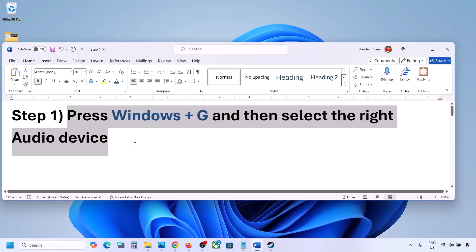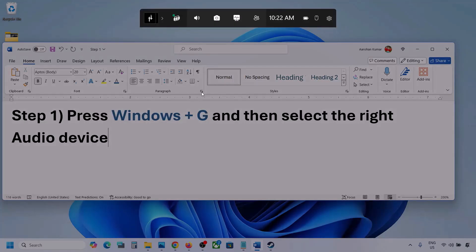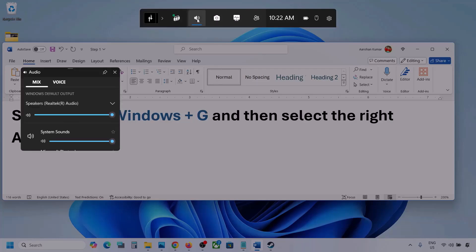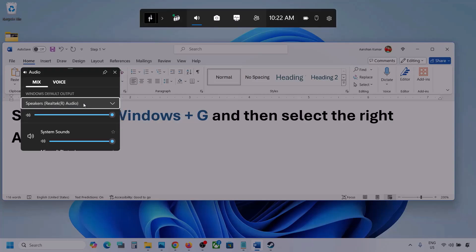Press Windows plus G on the keyboard. Once you press Windows plus G, go to the Audio tab. Over here, go to Mix and here you can see Windows Default Output. Under this, select your audio device — you might see multiple audio devices, so make sure you select the one you are actually using.